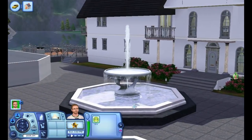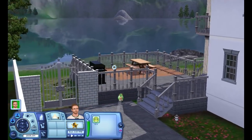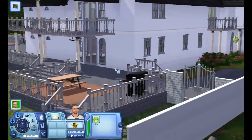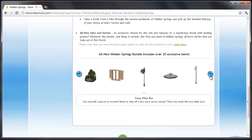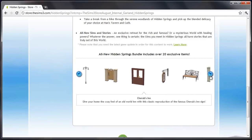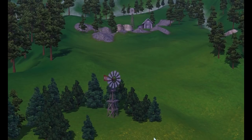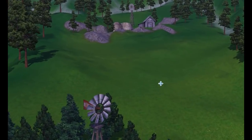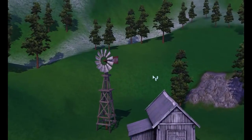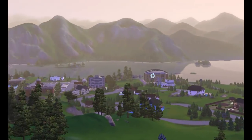There are some new items — exclusive objects and clothing for your Hidden Springs experience. It's like a fountain, a mailbox, lights, some overhanging ivy things, doors, and similar decorative items. It fits the overall aesthetic of the town, but that's only if you like that aesthetic. It really is kind of a mini-stuff pack in that regard. Unlike Barnacle Bay, this doesn't just throw in a bunch of items that were already available on The Sims 3 store — these are at least exclusive to this town.